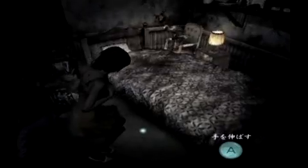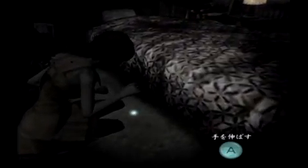Fatal Frame opts for a slower-paced, explorative style, relying on an immersive atmosphere to construct a bone-chilling experience. Players are required to search the darkest corners of a decrepit manor, which is no simple feat considering the occupants. Just beyond that next door or around the next corner potentially lies one of numerous ghastly apparitions, hell-bent on scaring both you and your character to death. And that's no play on words — your character can literally be scared to death.